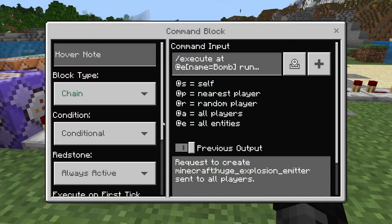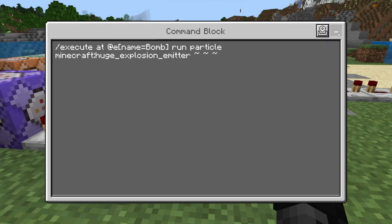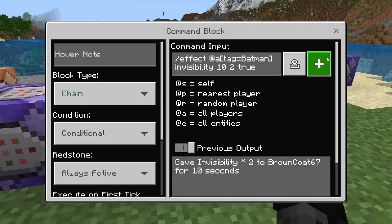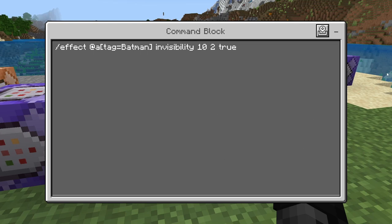Then chain, conditional, always active, no delay: slash execute at @e[name=bomb] run particle minecraft:huge_explosion_emitter ~ ~ ~ — another smoke particle effect at the armor stand's location. And the last one — chain, conditional, always active: slash effect @a[tag=Batman] invisibility 10 2 true. So this gives Batman 10 seconds of invisibility to get out of the smoke area and disappear — just like in the animated series and comics when he throws down that smoke bomb to escape, take down his foe, or do whatever he needs without being seen.